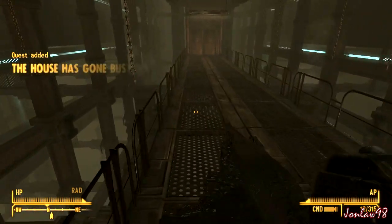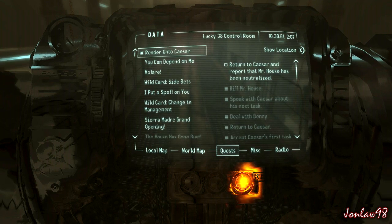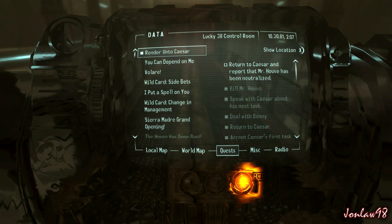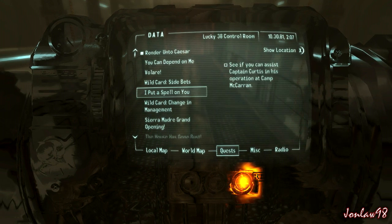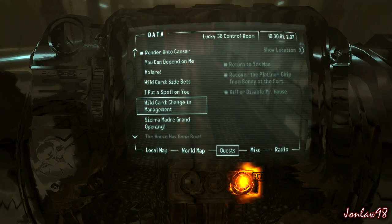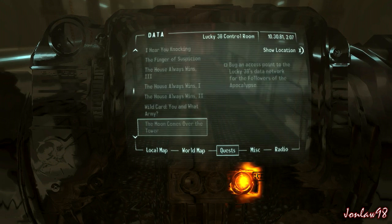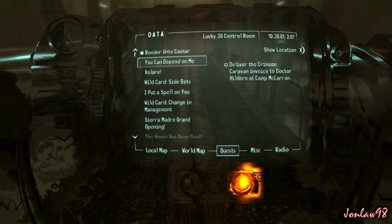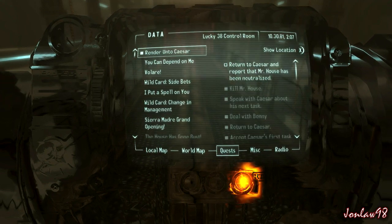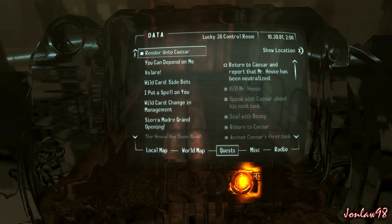The house has gone bust. Let's see what that is. Turn to Caesar and report to him that Mr. House has been neutralized. The other quests are just gone - we can't even finish them now. Wait, finish this one. Now we report back to Caesar - can we fast travel from here?